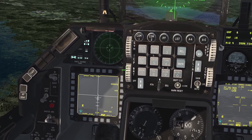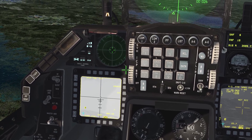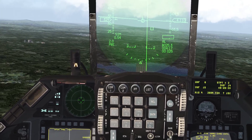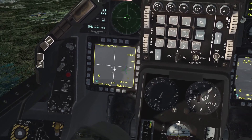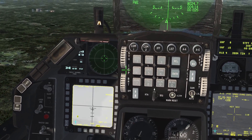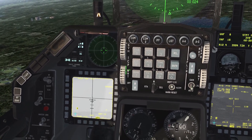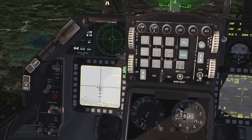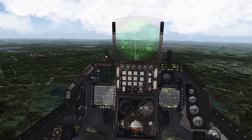With the weapon page selected, TMS left is going to switch hot-on-cold to cold-on-hot. Hot-on-cold means hot objects show up bright and cold objects show up black. Opposite, cold-on-hot means hot objects show up black and cold objects show up white. That is TMS left.